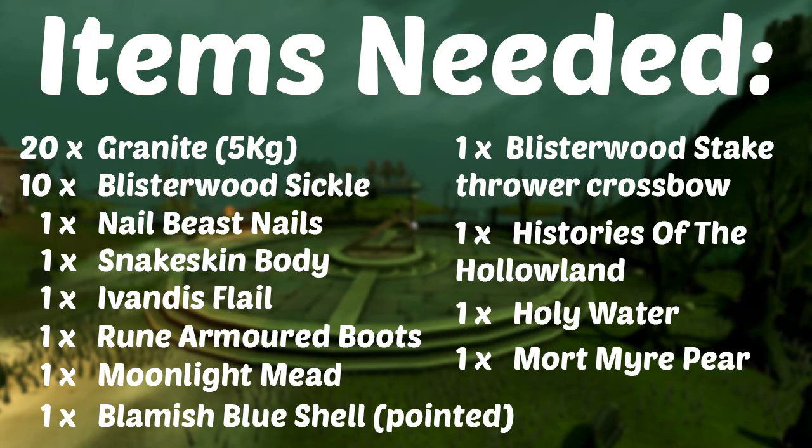For the items needed, in total you will need 20 granite (the 5 kg), 10 blisterwood sickles, 1 nail beast nails, 1 snakeskin body, 1 ivandus flail, 1 rune armored boots, 1 moonlight mead, 1 blue blamish shell pointed (or blamish blue shell, however you want to say it), 1 blisterwood stake thrower crossbow, 1 histories of the hollow land, 1 holy water, and 1 mortmeyer pair.